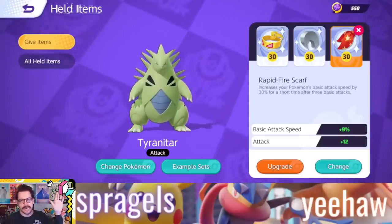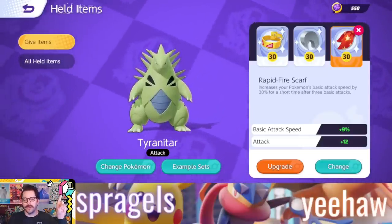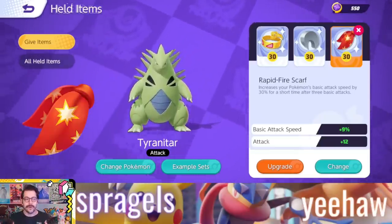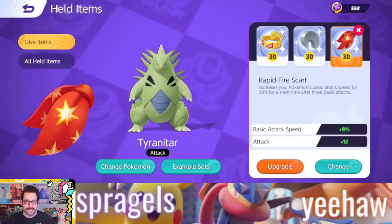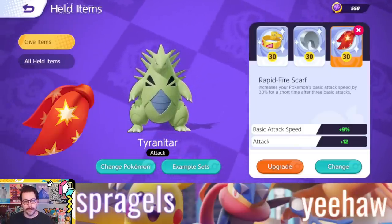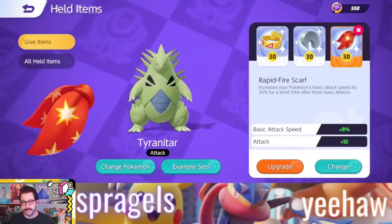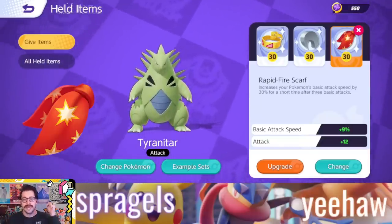Hello everybody, Jake your resident Content Cowboy here, yeehaw. One of the new items coming to Pokemon Unite is the Rapid Fire Scarf. This seems to be kind of crazy — it increases your Pokemon's basic attack speed by 30% for a short time after three basic attacks, and then it goes on an internal cooldown before it can do that again. You could set up some amazing things with this item. Let me show you just a few examples in this video, and let me know what Pokemon you think would work best with this in the comments below.